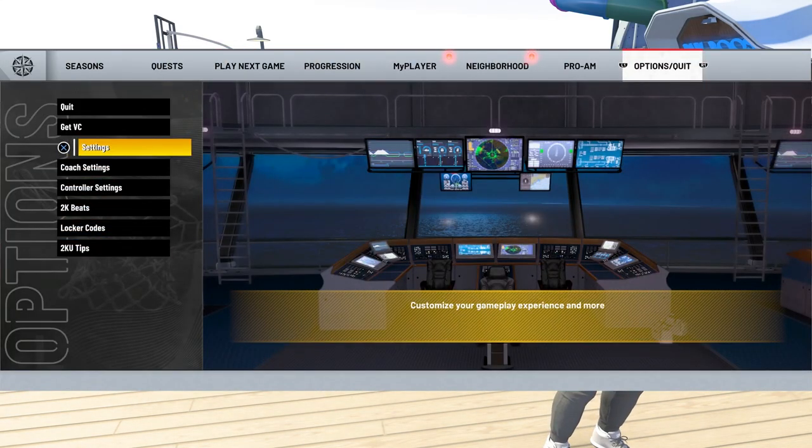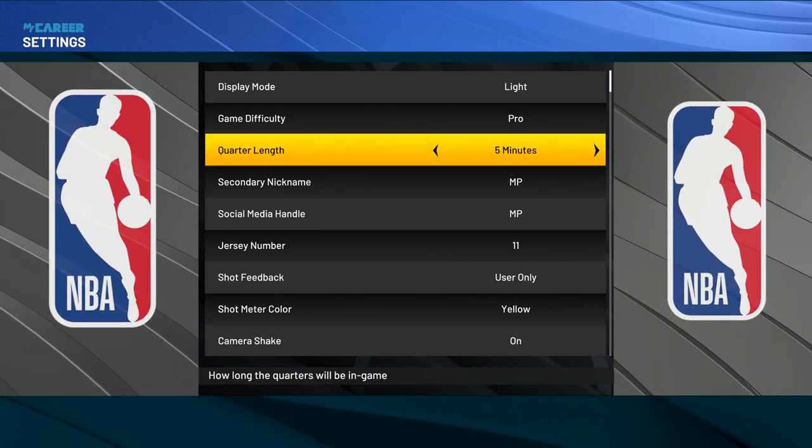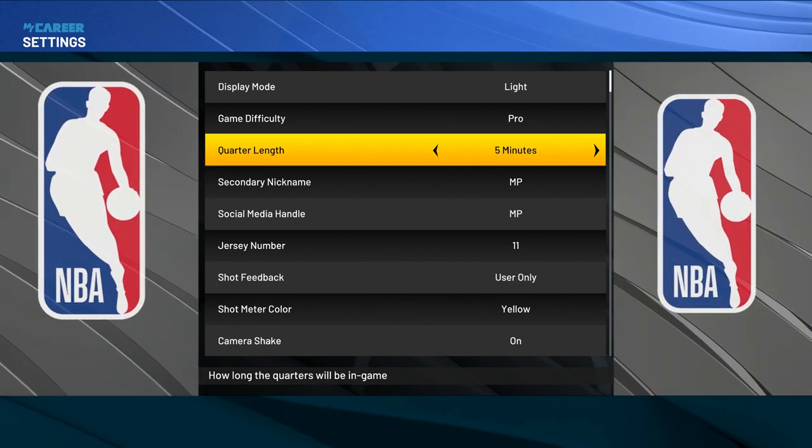To make this method easier and go even faster, you want to head over to Options, go to Settings, and make sure you're on Pro difficulty and five-minute quarters. That way your games will be easy, you'll win them all, and they'll go by way faster.